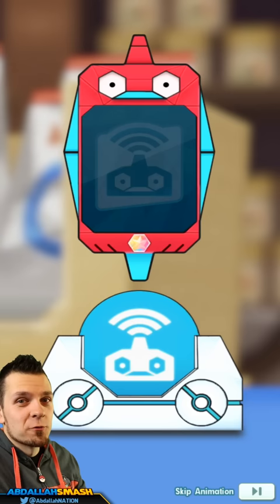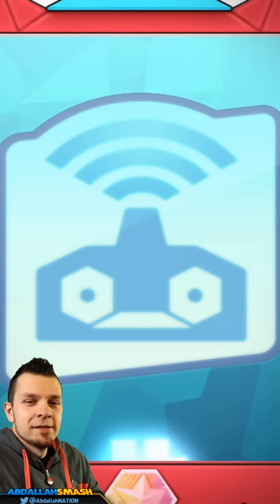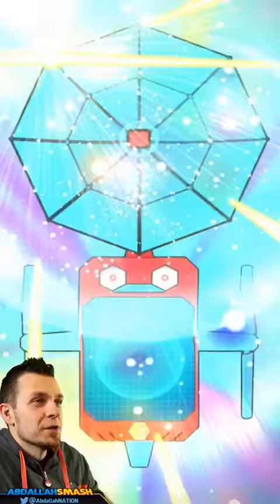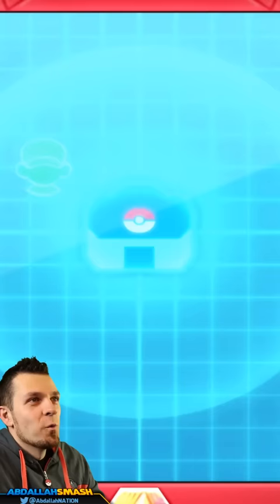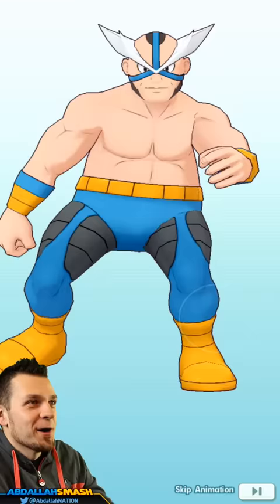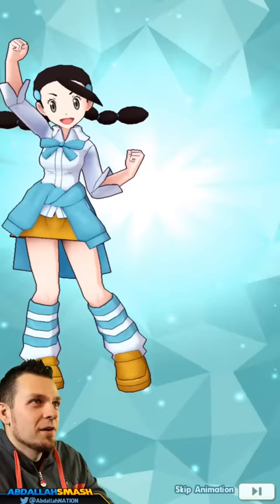We just dropped 3,000 gems. My roster is pretty bare — I use just free-to-play characters and I've done a couple summons at the end of episodes, but I haven't gotten a five-star from a summon yet, so this is exciting. We got Roxanne and Nosepass, Whitney and Miltank, Mega Beedrill — he's very frail but good — Crasher Wake. These are not five-star characters at all.